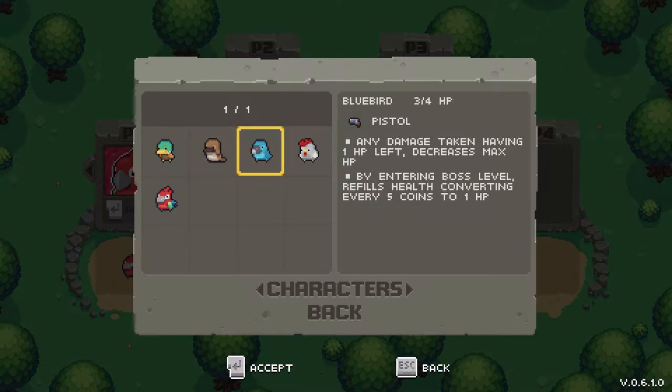Got the Bluebird. Starts with 3 out of 4 HP and a pistol. Any damage taken having 1 HP left will decrease your max HP. And by entering the boss level, you will refill health, converting every 5 coins that you have into 1 HP. So, that's really nice if you're not able to find a shop. Taking damage when you have 1 HP left, it's nice to just have your HP total go down instead of completely dying. But some enemies will hit you really hard, so you could lose all of that in no time at all.